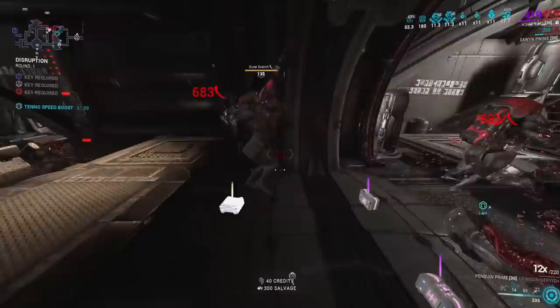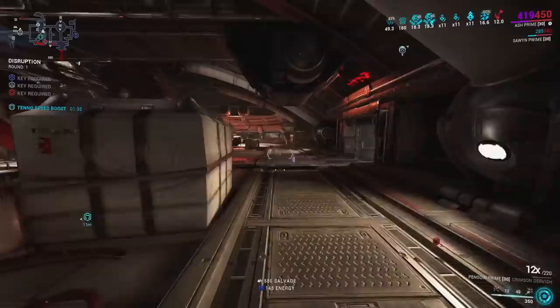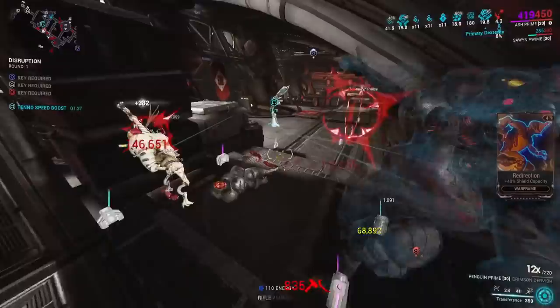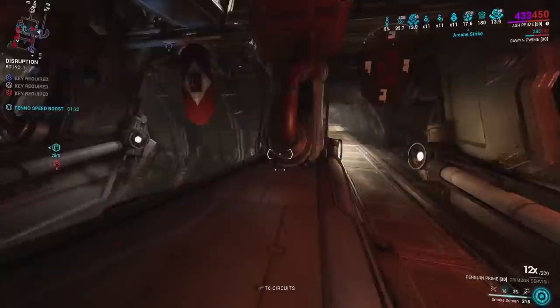We only have one power strength mod — Umbral Intensify — to get us full armor strip from Seeking Shuriken and also to increase the Roar buff for more powerful slash procs. It gives our four more damage too if we ever use our four, though I don't really use it that much.